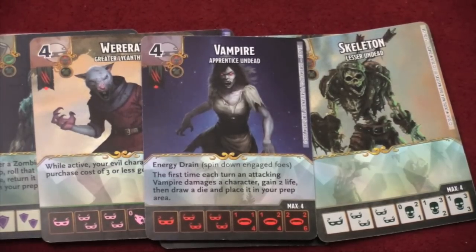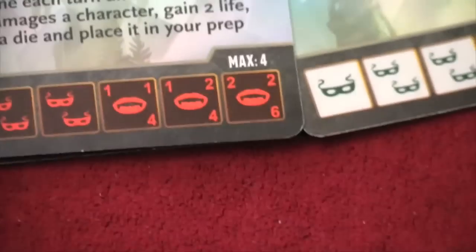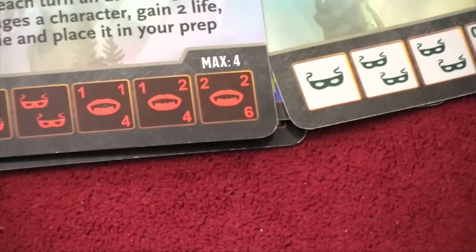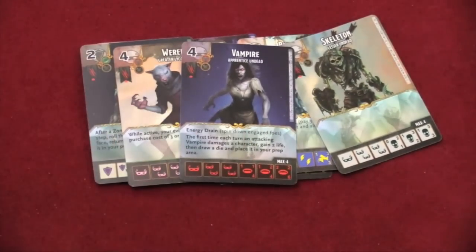You're going to pick 20 dice between these characters. Each character has a certain level of how many dice you can take for them. In the Dungeons & Dragons game, it's always four. So you can take up to four dice per character, but you can't take 32 dice — only 20. So you have to choose which dice you're going to take for each character.